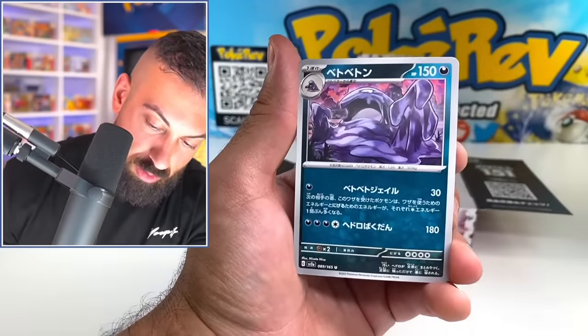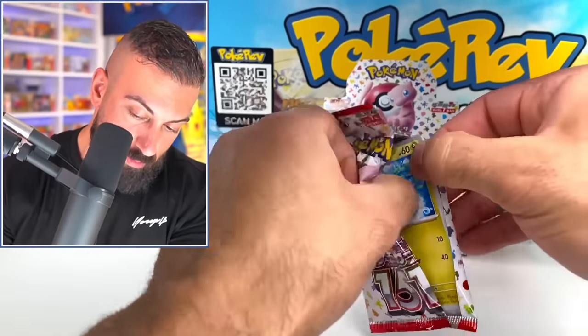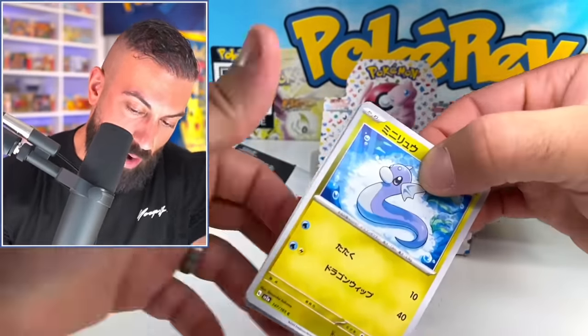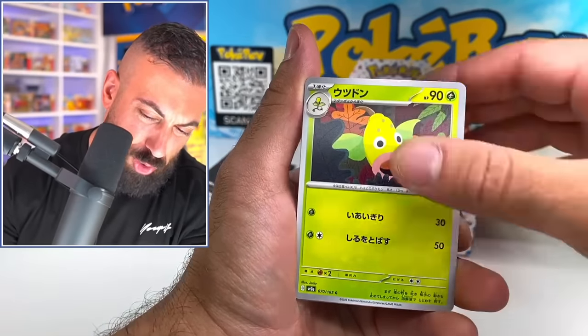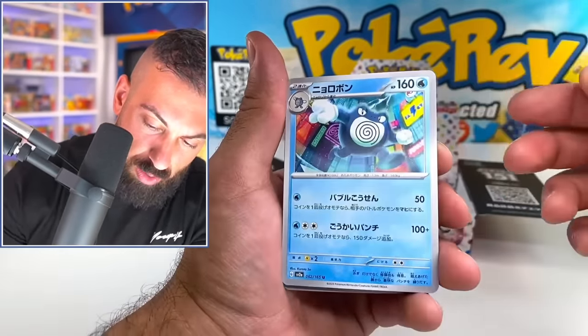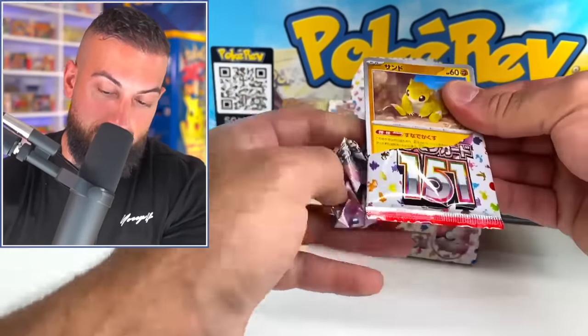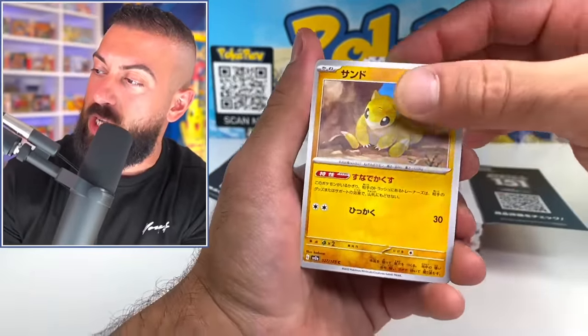Weedle. Oh, reign of the Beedrill — skip the Kakuna. That was the craziest pull so far. Insane. Give me a secret art rare, please. Come on. And no ultra rares yet either. Starmie, Poliwhirl. This is a lot of fun though. We got our last pack in our second box. Moving on to the third box, baby. Let's go.